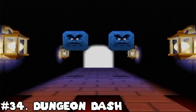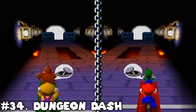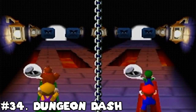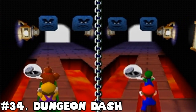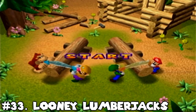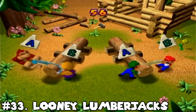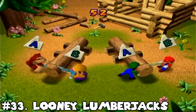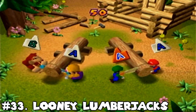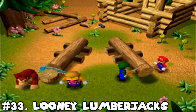Number 34: Dungeon Dash. Hey, Desert Dash, good to see you again. Looks like you have a nice new dungeon to play in as well. It's pretty much the same minigame, though. Number 33: Loony Lumberjacks. Take Dungeon Dash and pretty much swap the left and right inputs for A and B inputs instead. The team dynamic is a bit more interesting, because you will both be pressing different buttons, but the idea is largely the same.